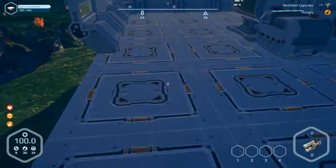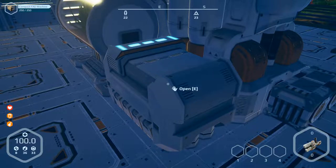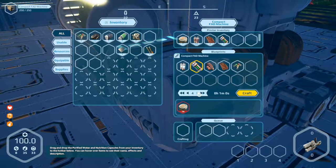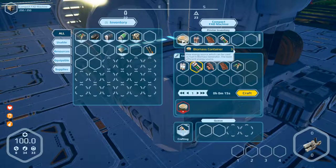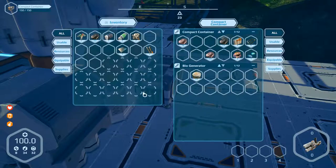Let's go to the fat machine and have a look at what is in the fat machine. Something to eat? No. Produce more — not possible. Only four. Craft one. And we need more of them.